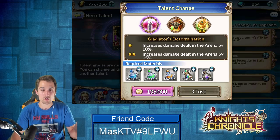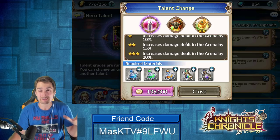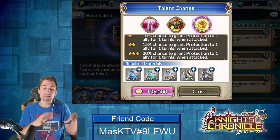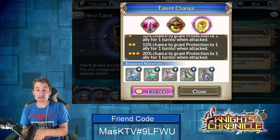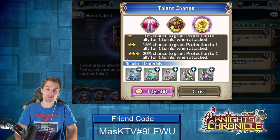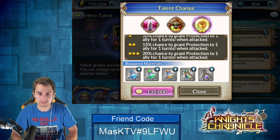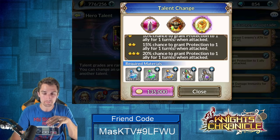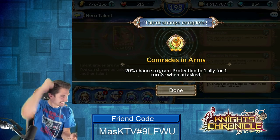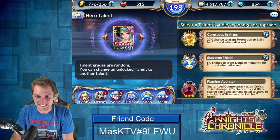Going into the level 56 tree, we have Gladiator's Determination — increased damage dealt. Once again Elektra isn't really doing damage, so skip that. The better option is a 20% chance to grant protection to one ally for one turn when attacked. This is phenomenal, especially when you're taking her into the super hard advent dungeons where she really shines. When she gets those protections up, she's carrying your team through those dungeons.